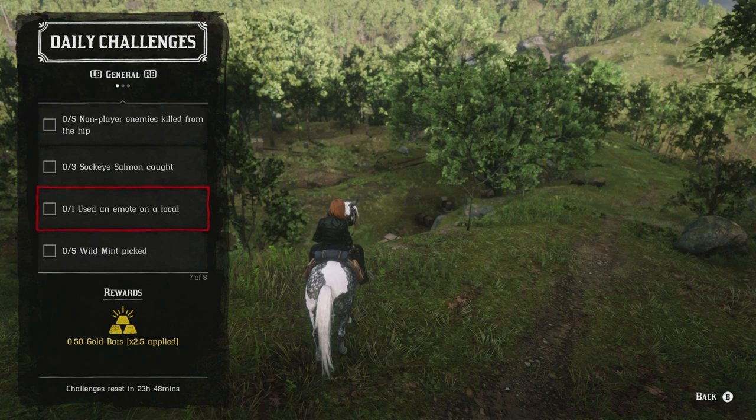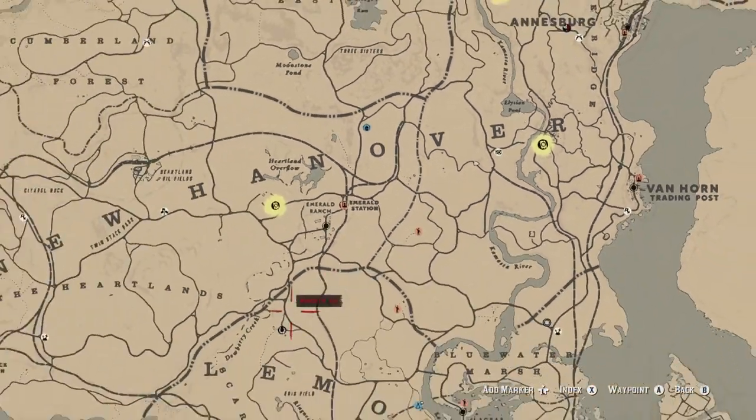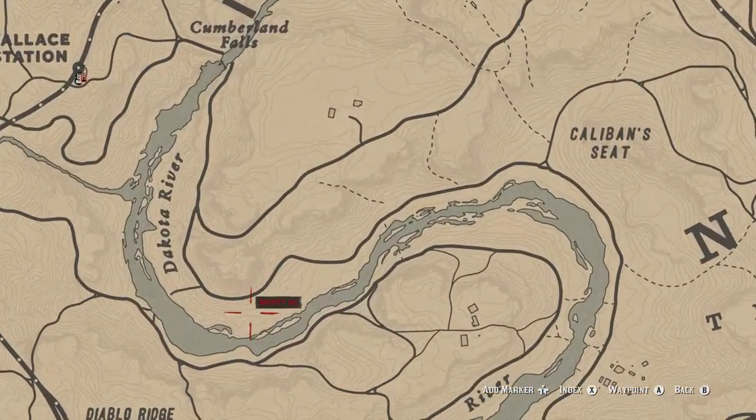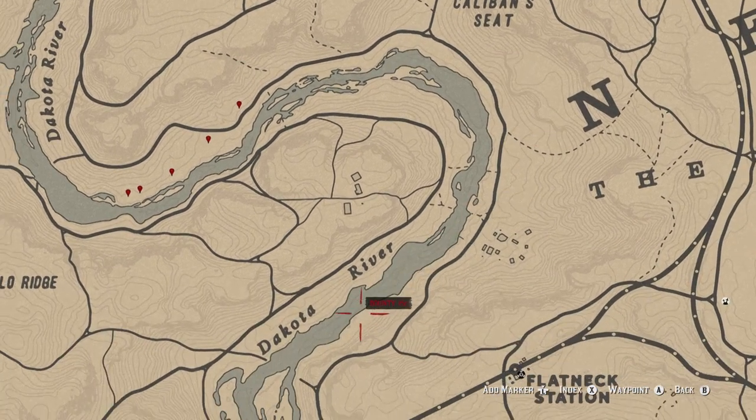Catch sockeye salmon, get wild mint — you can find wild mint right around the Dakota River area I mentioned. Break down the fish and go to the campfire in Valentine to cook them up. If you're looking for mint around the sockeye salmon location, you'll find some near the river, more a little bit inland, and further up as well. Anywhere between two and four mint plants spawn per area, and you can find mint all along the Dakota River Valley all the way to Barrett's Crossing.